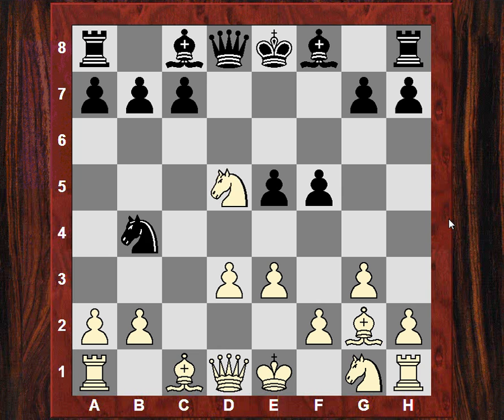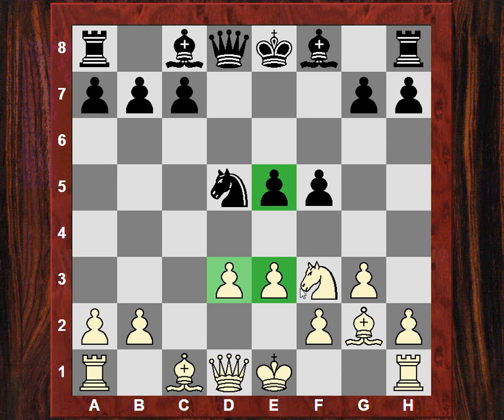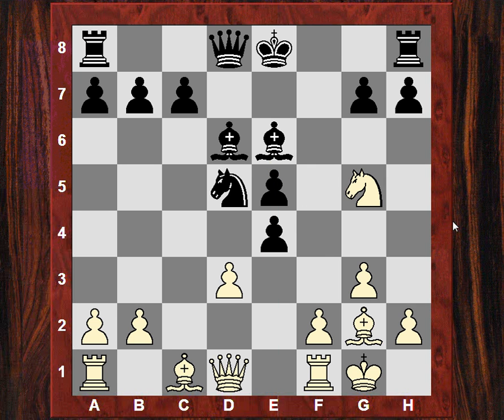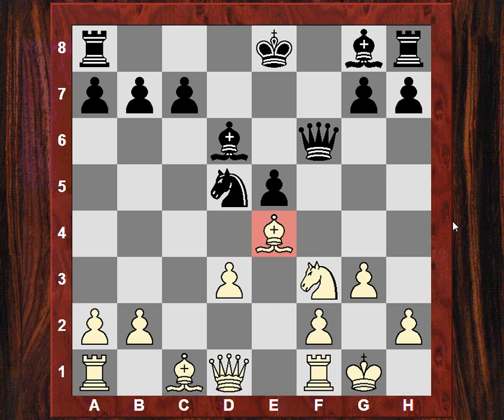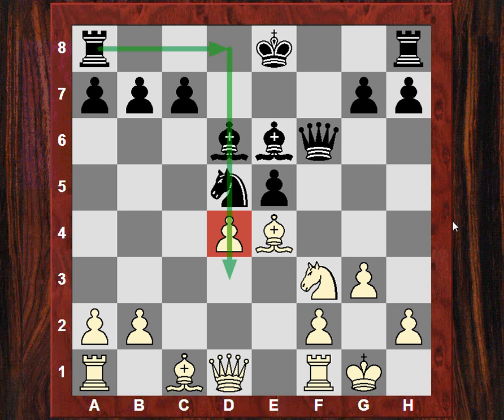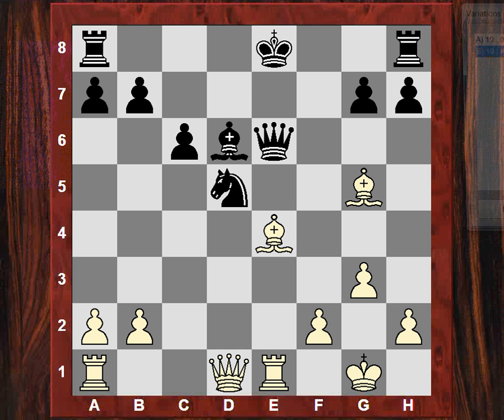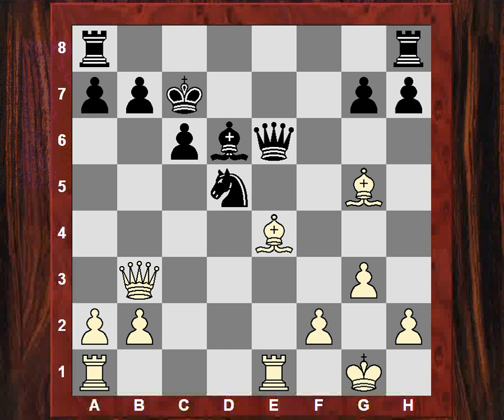So Nfxd5 and now no routine d4 again - Nf3 - e5 is the focal point here. Try to expose it, try to isolate it, try to put pressure frontally on that e5 pawn. After castles, e4 is the right move. After fxe there's Ng5 and white is definitely securing a bigger advantage. Black never even managed to castle here after d4 - there are real problems. If castles, there's dx and Bxd5. Black is under enormous pressure and can't castle; the rooks are blasting down the d and e files.